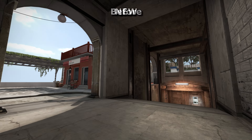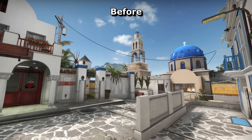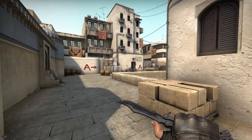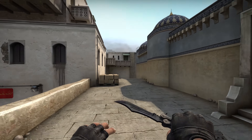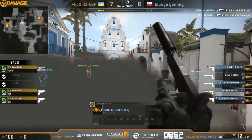I spoke with the man behind the map to discover what his thoughts on it were and where he wants the map to be headed in the future. FMPone revealed to me that his favourite position in Dust2 is catwalk. It's a very aggressive position and has perhaps changed the way he has designed Santorini, intending for it to favour faster paced and more pushy playstyles than his earlier maps did.